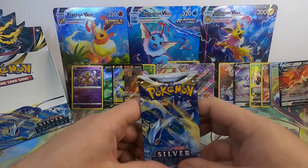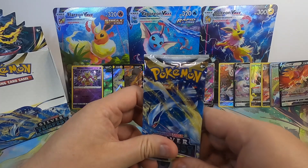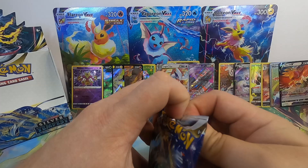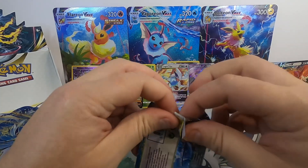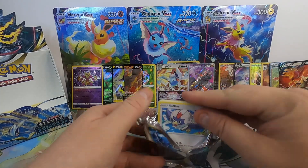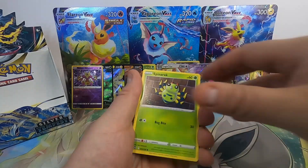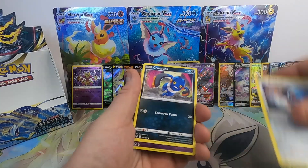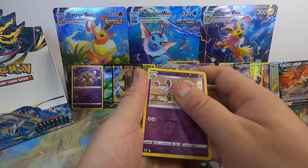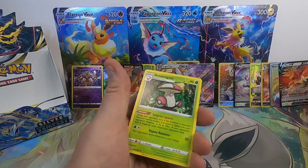Last pack — do we got the magic? Looks like we have 14 hits. Can we get a 15th hit out of this pack right here? Seems like we got a lot of holos — it may not happen, but it may. Veldum, Krokorok. Let's get a peek. No — it's an Amoonguss non-holo. Couldn't end on a hit, but we did get 14 hits.